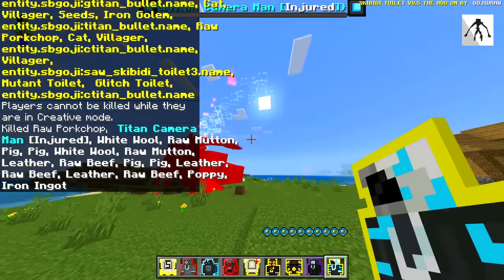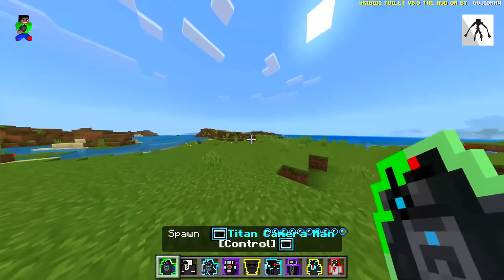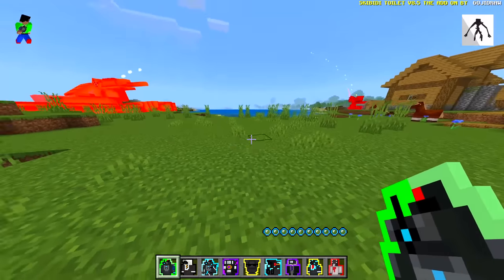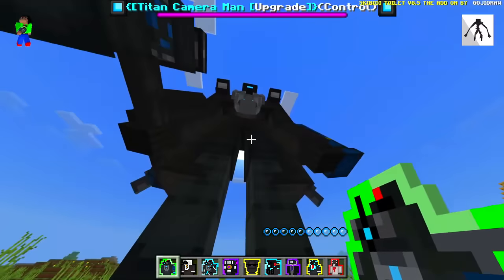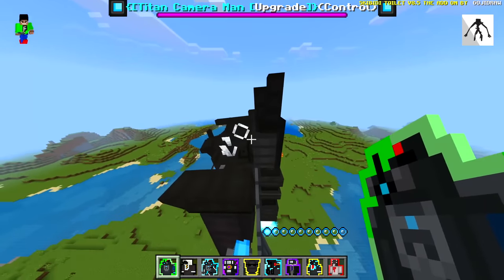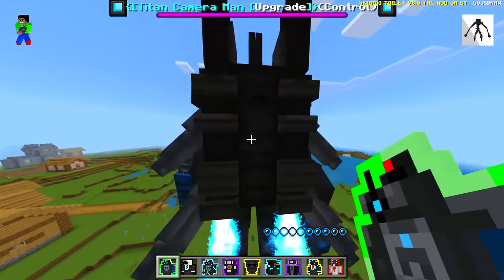We might need to remove them all because it's getting a little bit crazy in here. Why did that one not die straight away? The next one is a titan cameraman and it says 'control' — okay, that was a little bit weird. Let's see — how is it exactly controlled? Is there like a parasite in it? I don't see the parasite, so I'm not too sure.